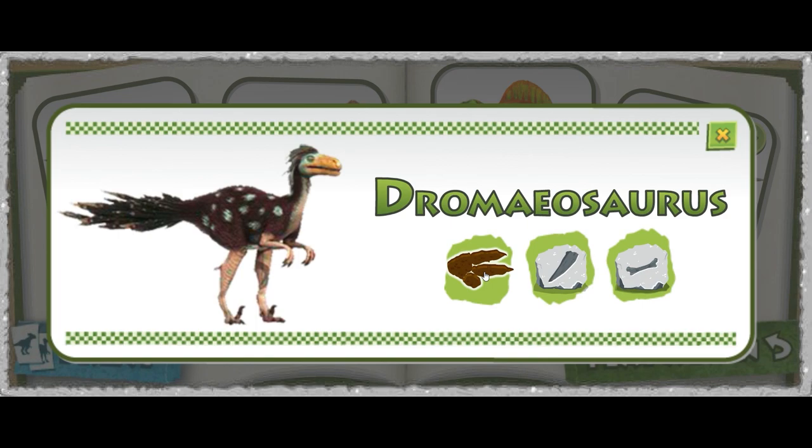The Dromaeosaurus was from the Late Cretaceous Period, 76 to 72 million years ago. The Dromaeosaurus had a sickle-shaped claw on the second toe of each foot and on its fingers. Paleontologists — scientists who study dinosaurs — believe the Dromaeosaurus was very intelligent.